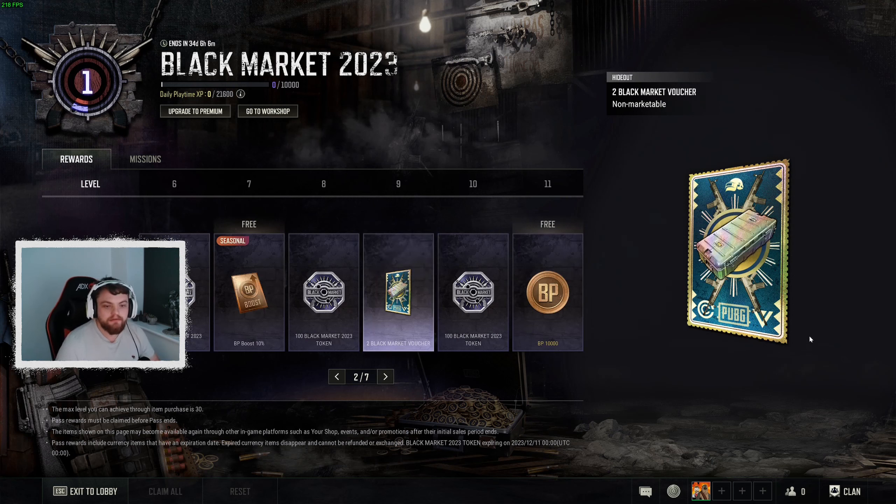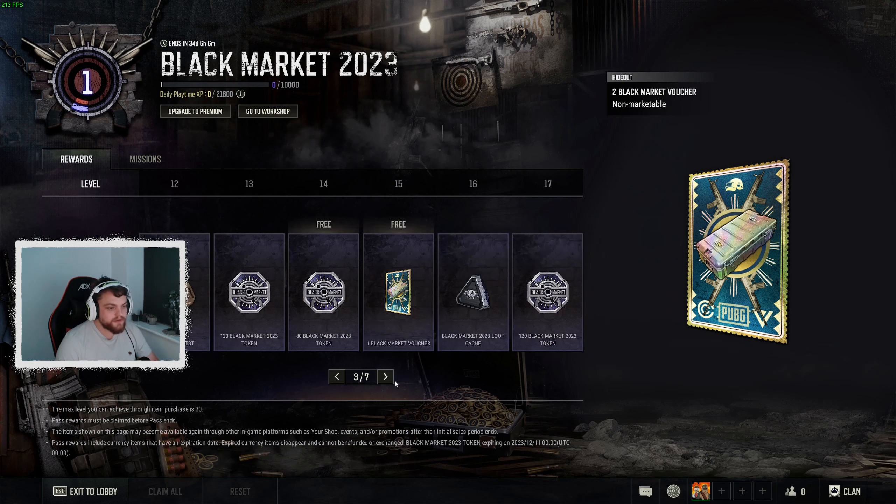You also get Black Market vouchers as well. From the last time there was one of these upgrade passes, these essentially worked like contraband coupons, and I wouldn't be surprised if there was an event running at the same time to get extra ones of these — they'll give you a chance at opening some crates and stuff like that. So that's pretty good. Again, you get some BP and stuff, more of the same.